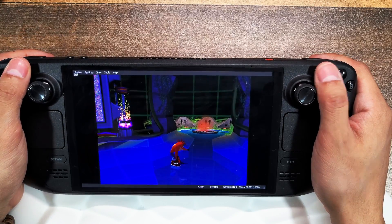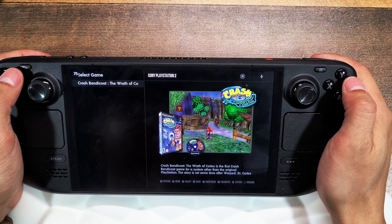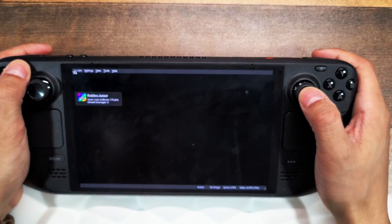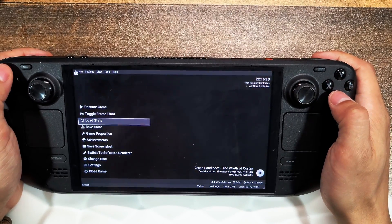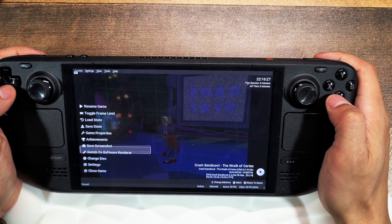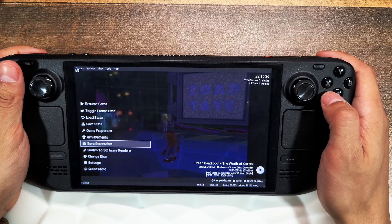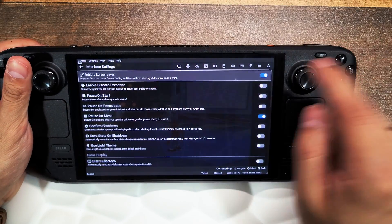There's a quick way to close out a game by pressing the Menu button and the View button together — I call them select and start — which gets you back into EmulationStation. To access the quick menu in-game, press the View/Select button and the right joystick down together. From this quick menu you can toggle frame limit, load state, save state, access game properties, achievements, save screenshot, switch to software renderer, change disc settings, and close the game.